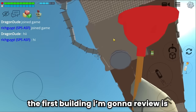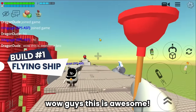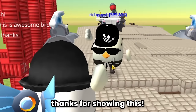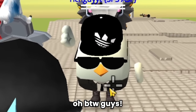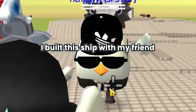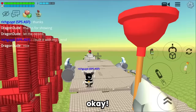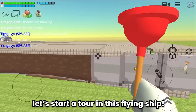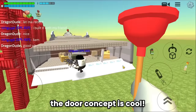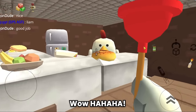The first building I'm gonna review is a flying ship. This is awesome! The builder is Rich Guy — he built this ship with his friend Liam. The door concept is cool. Let's take a look inside.